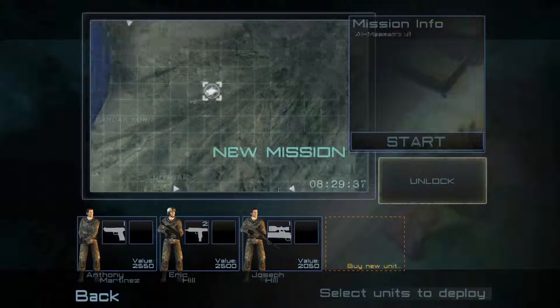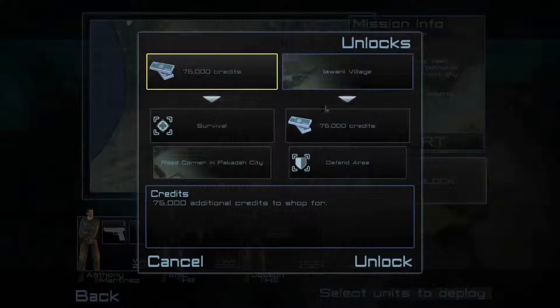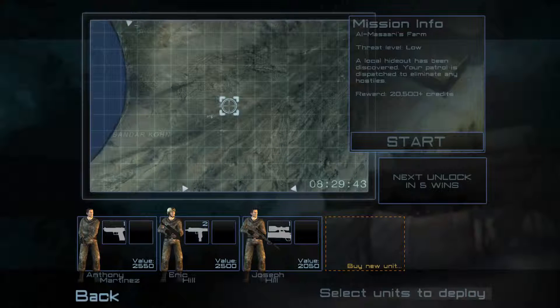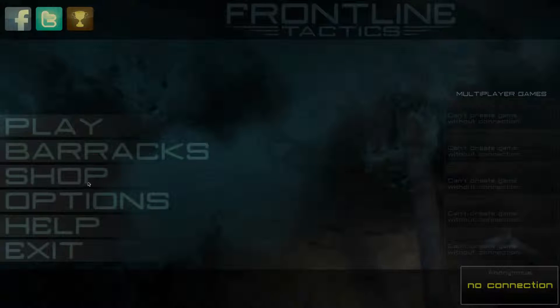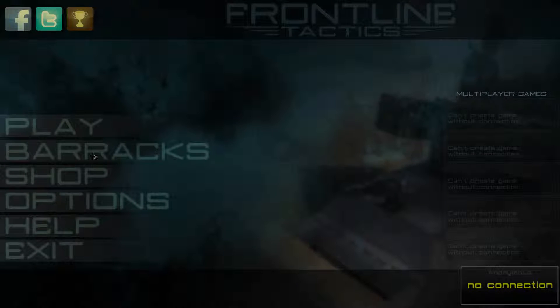Let's check out the unlocks — 75 credits, sniper. I have 75 credits, I can spend it on something. My pistol man died first so let's go to barracks.